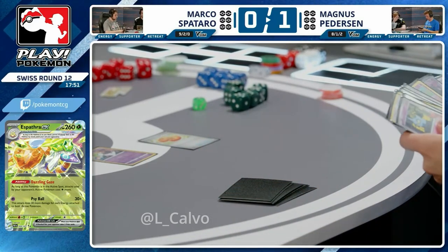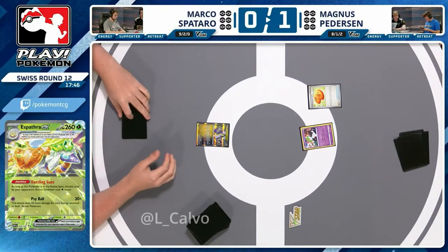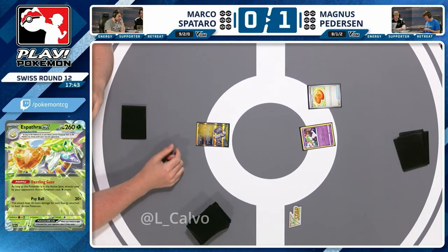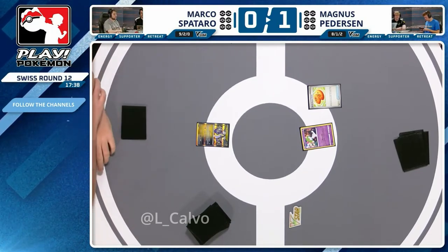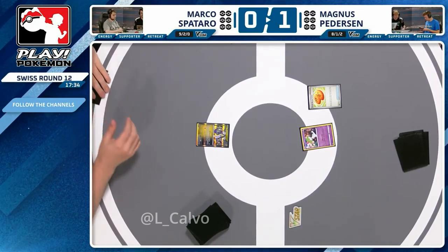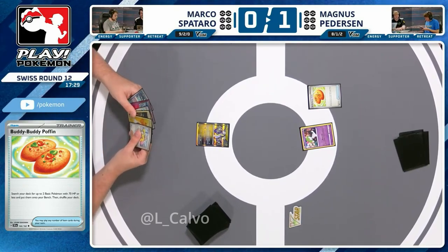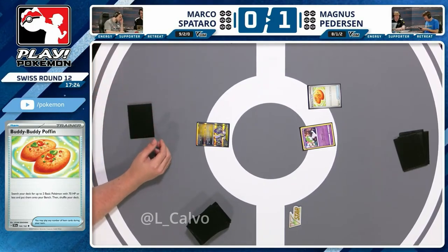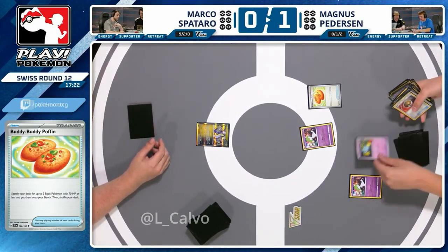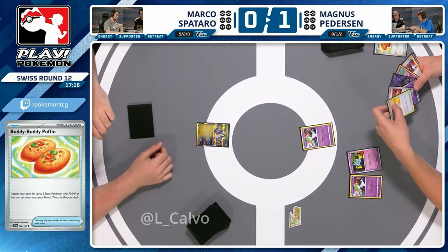Playing an Iono to put your opponent down to one card, they draw for turn, end up with an energy to retreat, and it's back for the KO — two-card combo to win. That's got to be annoying. At least make Magnus use Mew EX to draw into those outs. Magnus kicks off game two here — forced first by Marco — but has the Buddy Buddy Poffin to start establishing some basics. In game one he liked to lead out with Baynet EX to put some pressure pokes in play to allow use of Radiant Alakazam.